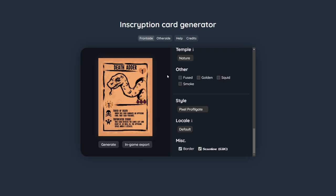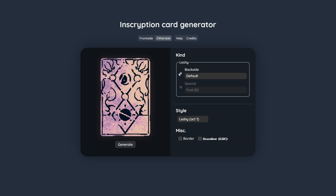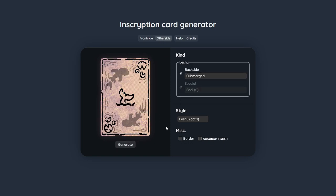I just want to briefly mention the other part of the generator. The same principles apply as before, but you can generate the backsides and all the special types of cards as well.